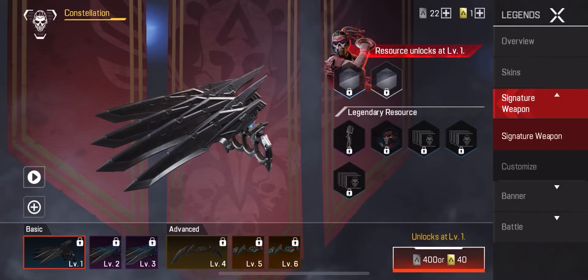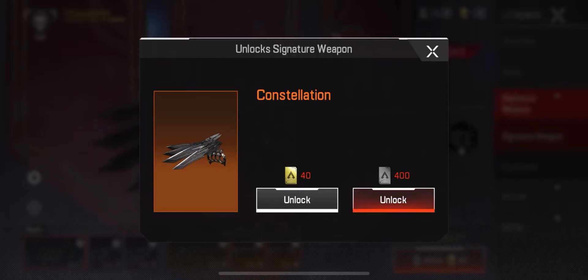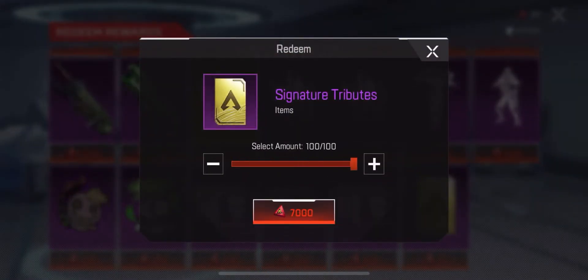You can unlock Fade's signature weapon for free, but it will take a long time. You have to complete daily missions. If you need it right now, you can spend money on Signature Tribute.